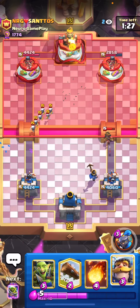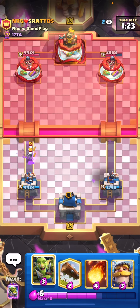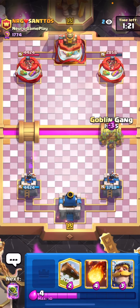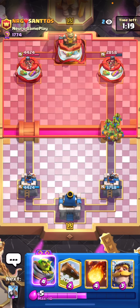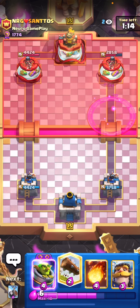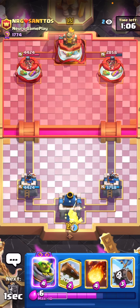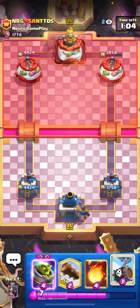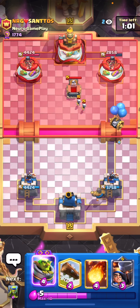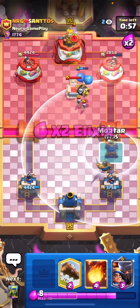If you're an absolute giga chad then I would recommend the mortar bait deck. Let's play our little prince here — he's going to fireball, I'm not too worried about that fireball damage. Now when you're playing against Royal Giant, one of the hardest decisions is choosing when you play an offensive mortar versus a defensive mortar. I don't have my little prince in cycle right now so I'm just going to cycle my knight in the back.